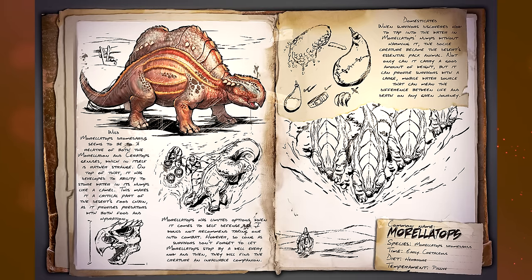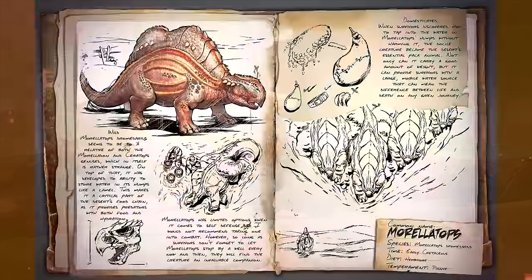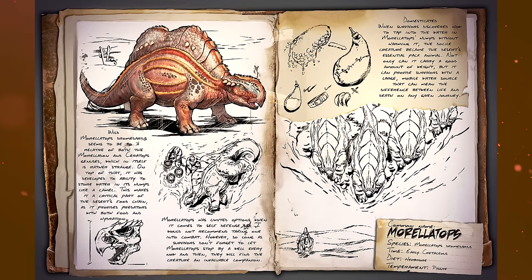Next up, the Morellatops — an interesting one. This thing seems to be a relative of both the Morelladon and the Ceratops, which is rather strange. On top of that, it has the ability to store water in its humps like a camel, making it a critical part of the food chain as it provides predators with both food and hydration. It has limited options for self-defense. Domesticated, survivors discovered how to tap into the creature's water supply without harming it. Not only can it carry a good amount of weight, but it provides survivors with a large mobile water source — that can mean the difference between life and death on any given journey. A dino that stores water for you, especially relevant in this desert biome.